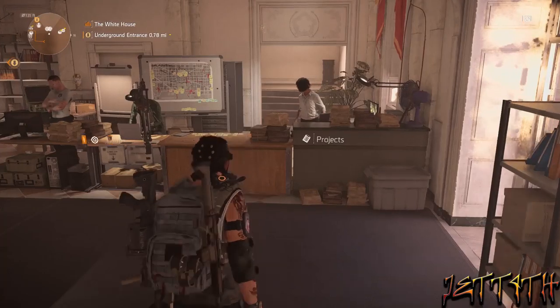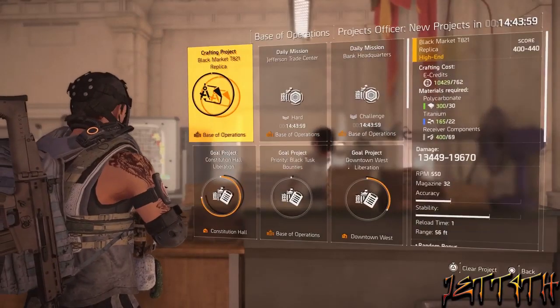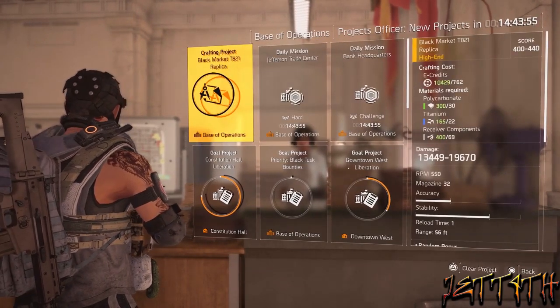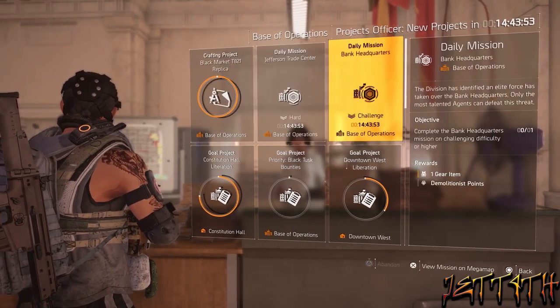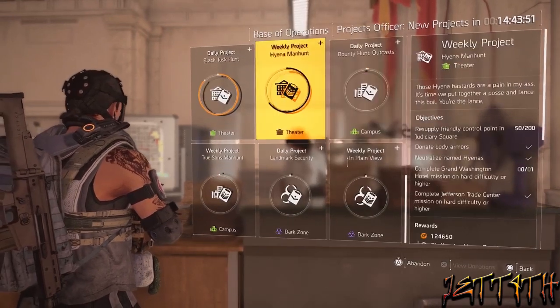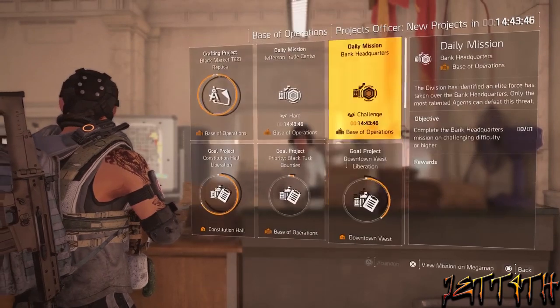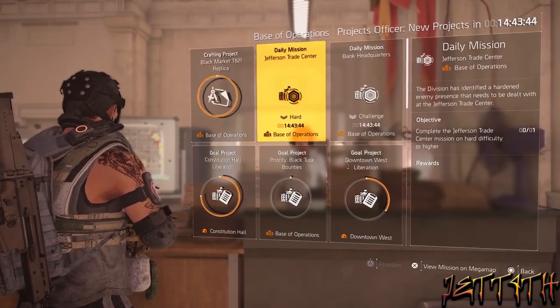Tip number 6: before you delete, trash, or sell anything, check it against your projects to see if you need to donate anything. Also, pick up any projects you haven't grabbed yet and make sure you do your dailies and your weeklies, so you can get your extra experience, blueprints, and all that other stuff in there.